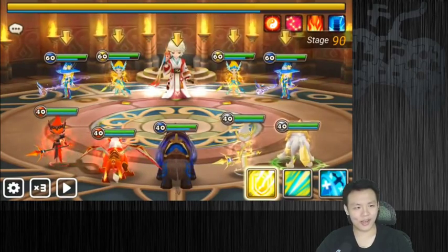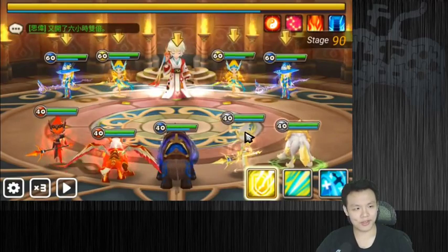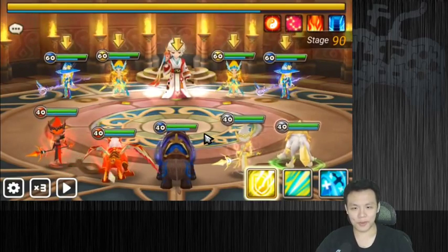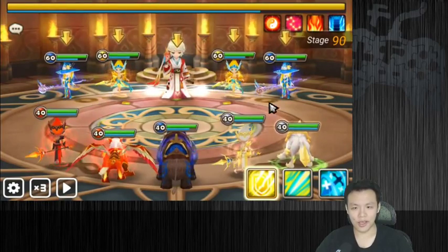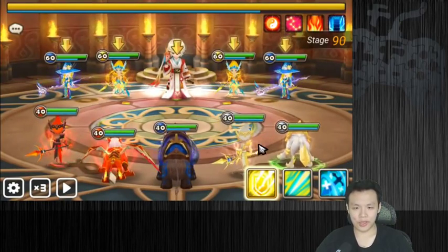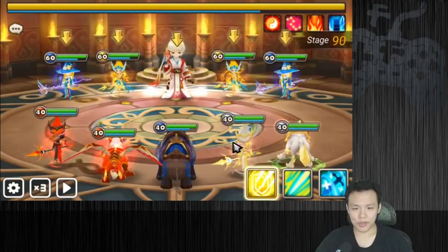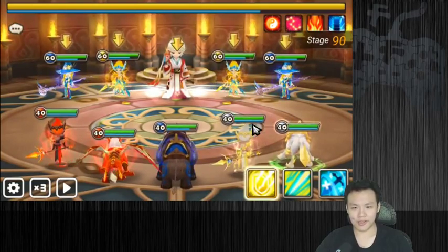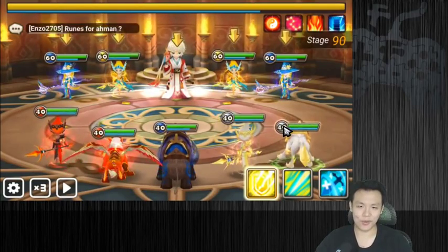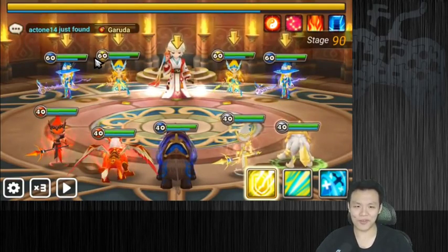This guy over here is definitely not farmable — Eridus, the Light Silph. He's from a previous Hall of Heroes, so I raised him to 6 stars. You don't necessarily need to use him. You can always use something like Pheromols for Despair Stunts. I decided to switch it up a bit because I've been using Pheromols too much.